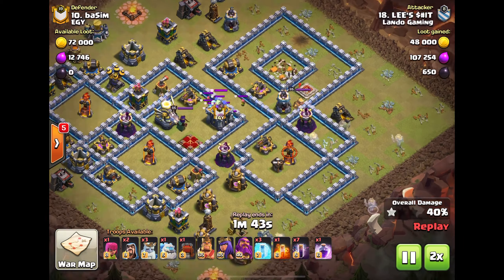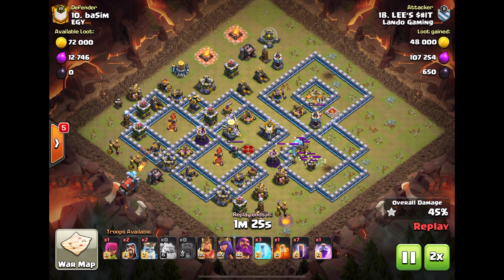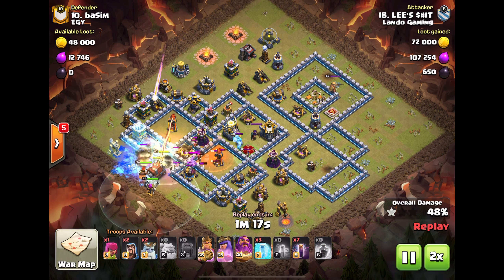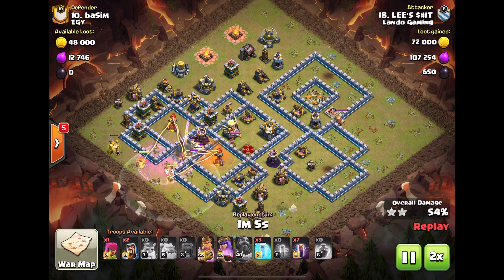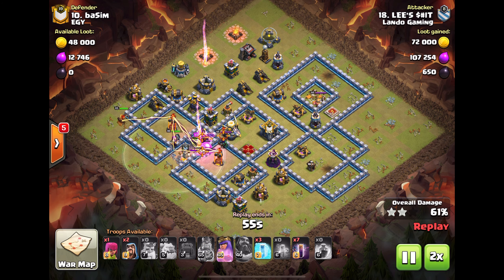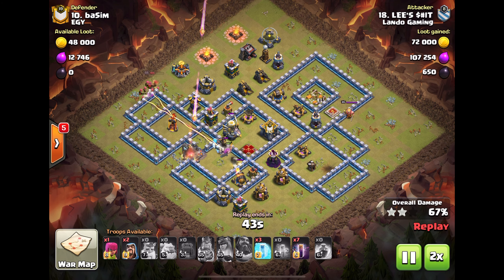He goes after the inferno. Pulls the CC — ice witch, baby archers. Brings in the heroes. Poison to make sure he gets the witch — not really worried about the rest of the CC. The queen walks — probably not the worst thing, although I don't think he gets both infernos like that. But I guess that's why he has so many freezes.